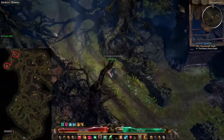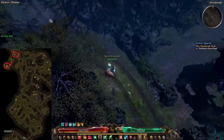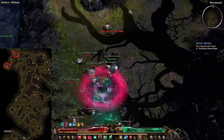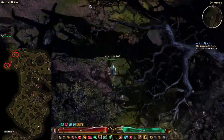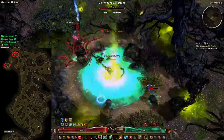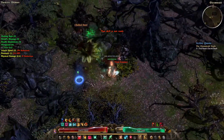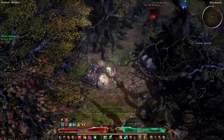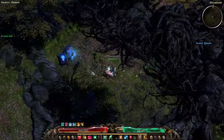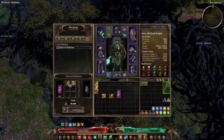Next, follow the path to the north and try to keep along the west side of the map. Here you'll see a star icon on the map — once you are at the right spot, destroy the wall and run down through the hidden area until you find Arcturus the Cursed Smith. Here we want to craft the Heart of Darkness.